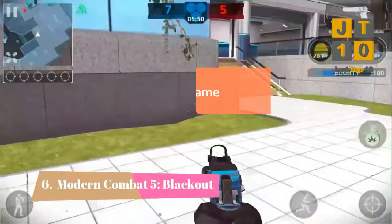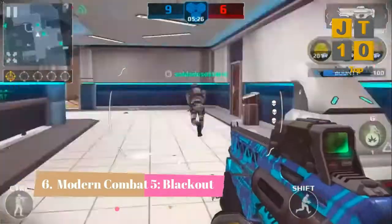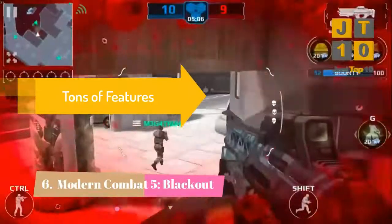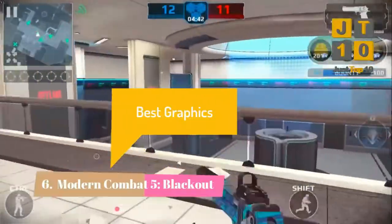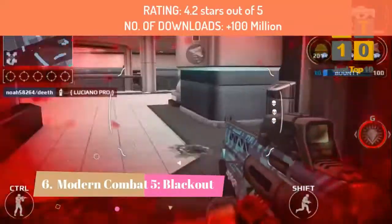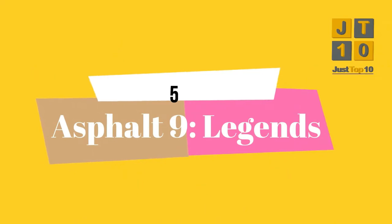On number 6, we have Modern Combat 5. Modern Combat 5 is one of the best FPS games you can get out there — it is very similar to Call of Duty and Battlefield. You get a customizable character, campaign mode, and tons of other features. There is also an online multiplayer mode where you can communicate with your teammates, and the graphics are pretty awesome. Ratings are 4.2 and it has been downloaded over 100 million times.